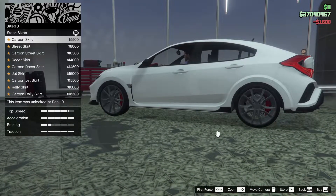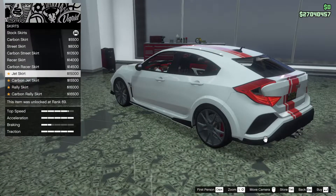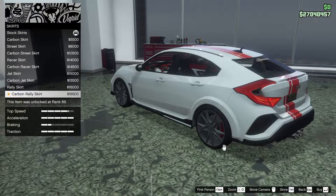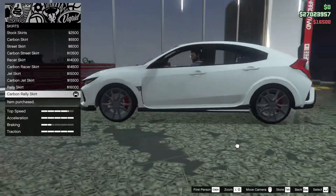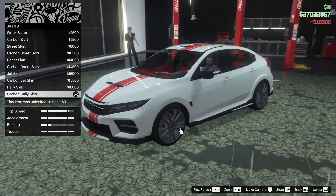For the skirts, we can add carbon skirts, street skirts, carbon street, racer, carbon racer, jet skirt, carbon jet, rally skirt, or the carbon rally skirt. I kind of like the carbon rally skirt because it just separates that little bit of white right there — I think that's a cool little detail. We'll add that.